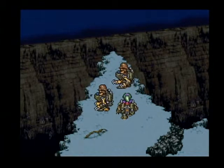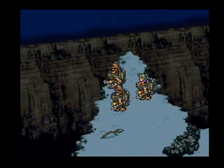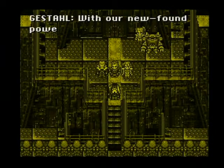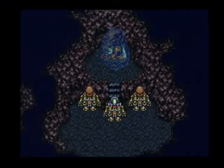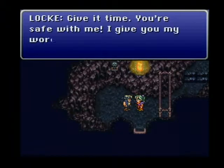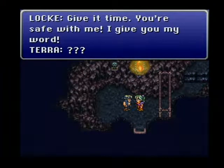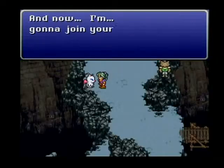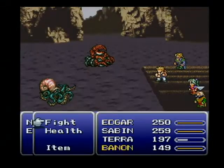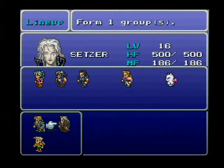Many North American players first experienced Final Fantasy VI as Final Fantasy III when it was released in October of 1994. The numbers were finally set straight in 1999 with the release of Final Fantasy Anthology for the PlayStation. In Final Fantasy VI, the Gestalt Empire holds dominion over the world. Log, a member of a resistance group, saves Terra, a woman used by the Empire as an instrument of war. A great many allies joined the party during Final Fantasy VI, each with his own personality and unique set of abilities, allowing the player a great deal of freedom when assembling a battle team.